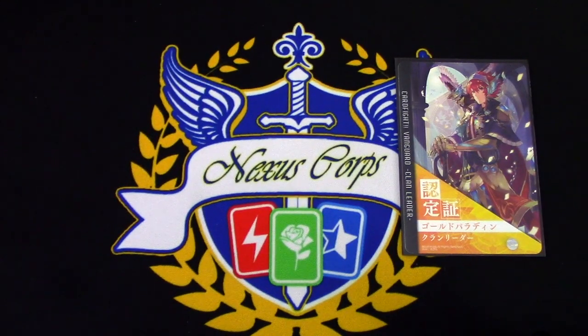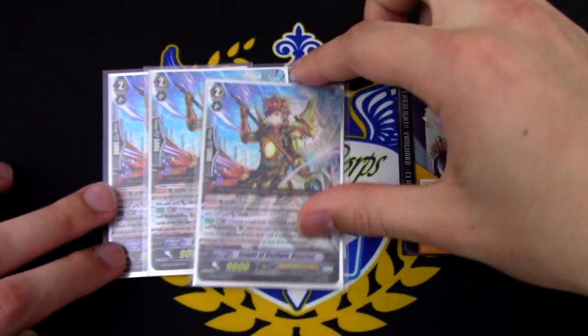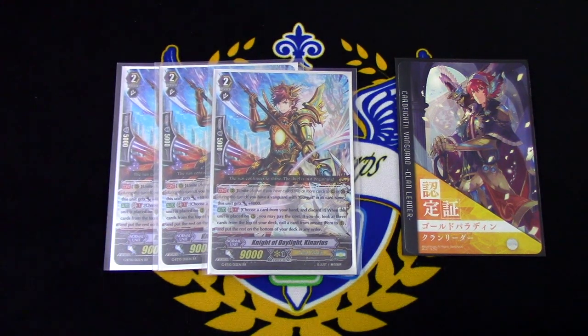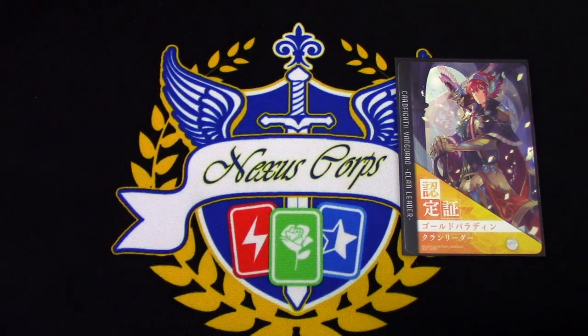Next up, we're going onto a very similar card but with a much more expensive cost. The skill is Unite, not GB1 as well. If I have a Vanguard with Gurgit in its name, this unit will get 4,000 power. The Auto's skill is Generation Break 1. I may choose a card from my hand and discard it. When this unit is placed on Rear, I may pay the cost. If I do, I look at the top 3 cards of my deck, call up to 1 to any rear of my choosing, and put the rest on the bottom in any order. We run 3 of this card because it costs a discard, but we still run it because it gains power, continues superior calling, and it's pretty decent.